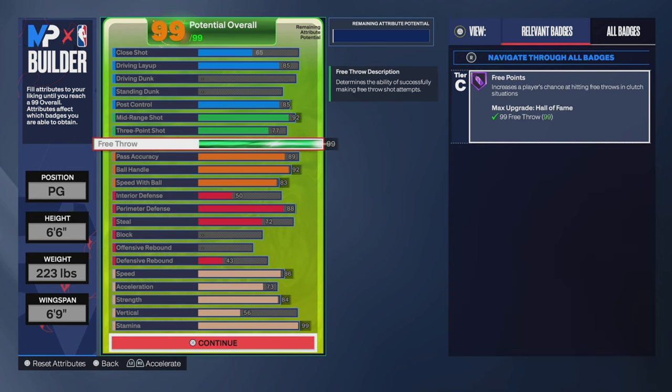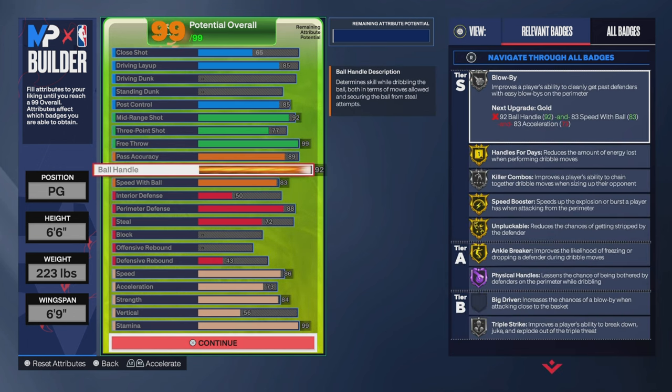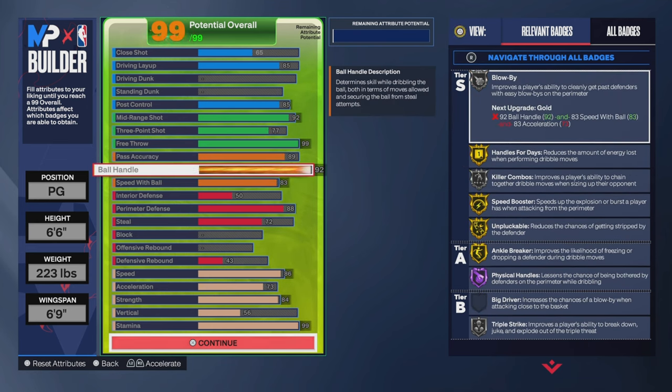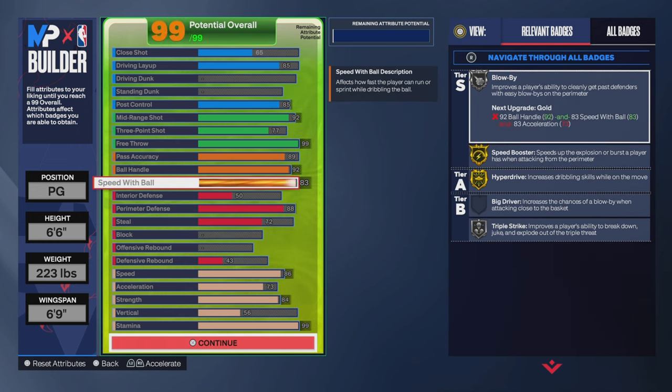99 free throw. 92 ball handle with an 89 pass. If you're making point guard builds with low pass or low ball handle, what are you doing? 83 speed with ball to get that Gold Speed Booster.